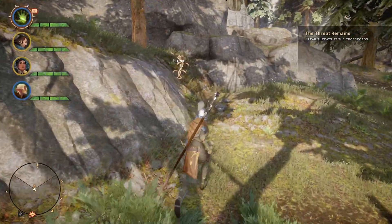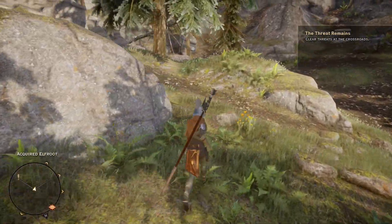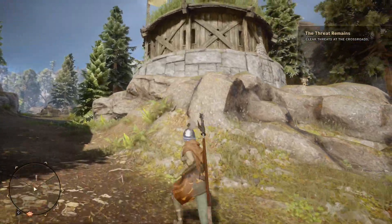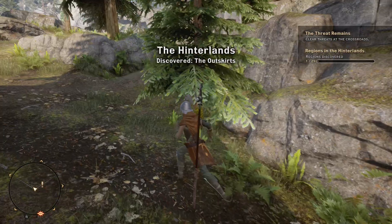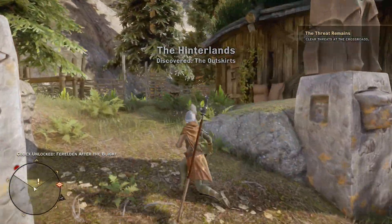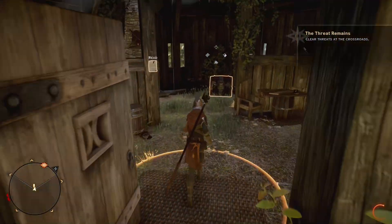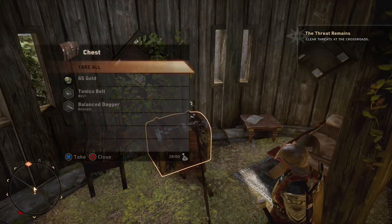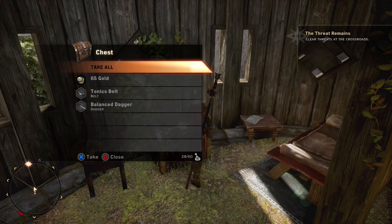What's over here? Elf root should be somewhere nearby. Yeah, probably, but there's a quest marker up here and I don't know what it's for. The Hinterlands — discovered the outskirts! Alright, open this up — you got loot! Tonics belt — increases the maximum capacity of all tonics by one.